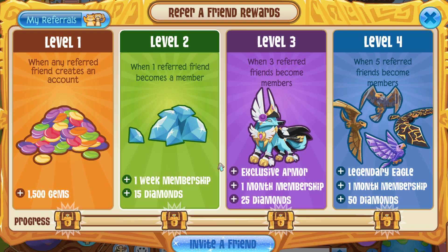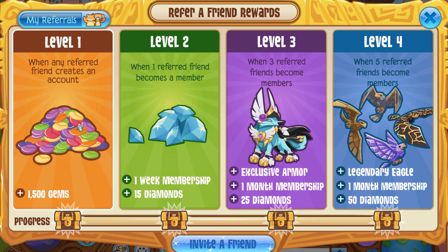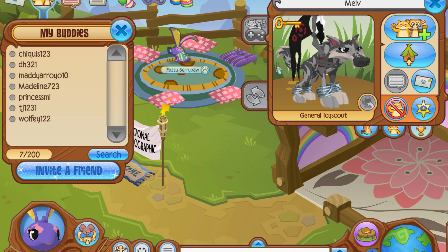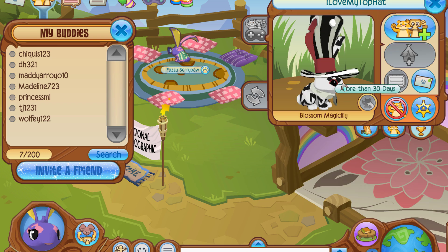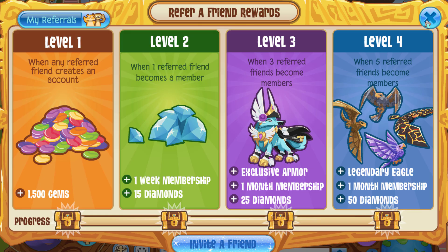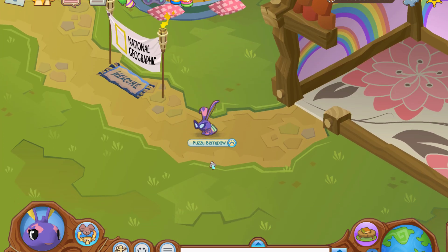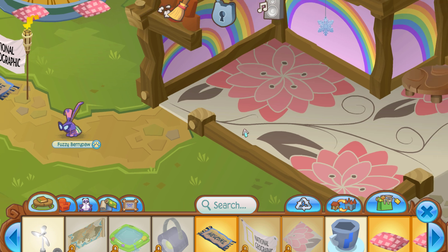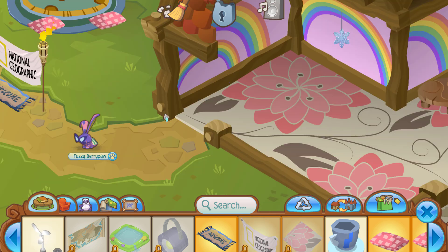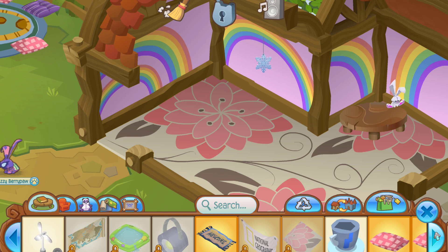If you don't know what the refer-a-friend system is: basically whenever somebody refers you when you make an account, they get membership and you also get membership. A lot of people use this to ruin beta accounts. For example, Malfe was Wisterium Moon's prized possession — she loved that account because it had a top hat and was non-member. Similar to this account here which is a beta account with a top hat on a bunny. Somebody made an account and referred Malfe, giving it membership, which unlocked everything like usual. So if this account here were to get membership, the flower carpet, cool banner, and rainbow wallpaper would just turn into regular items and I would not be able to change it back.